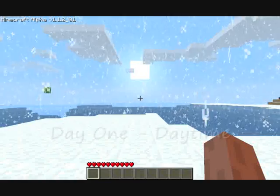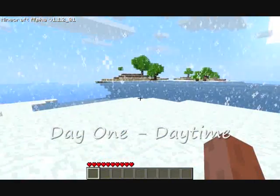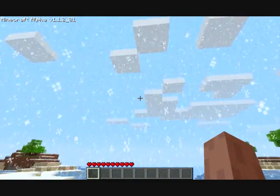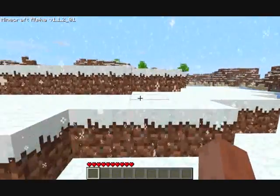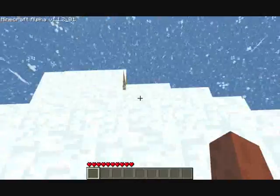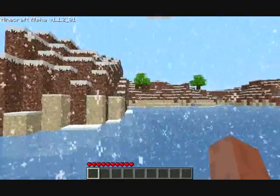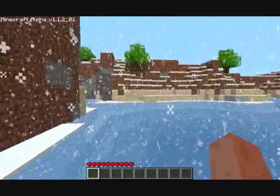Oh wow, a snow map. I haven't played a snow map before. Okay, well that's east, this is north, and that's to the west. A snow map — this will be interesting. It means we don't have to build any boats to keep on going, which is quite a nice little benefit.